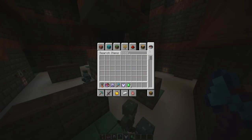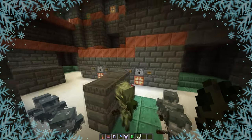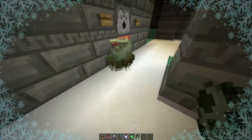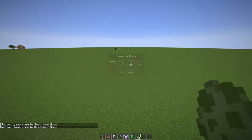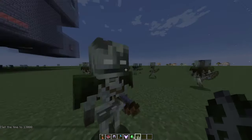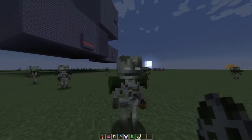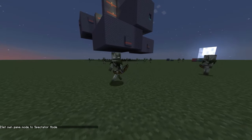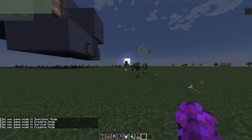How about we show you the new skeleton? Not the bogged — we also got a new skeleton variant. This is a stray, and we meet its brother: the bogged. It basically does the same thing as a stray but it shoots poison arrows. It has like a mushroom on its head. It shoots slower and also has less health than normal skeletons.